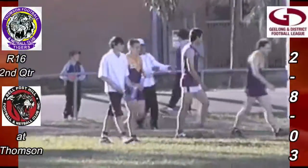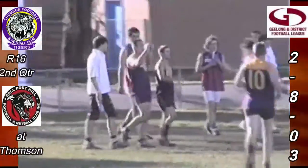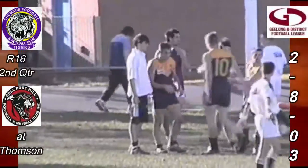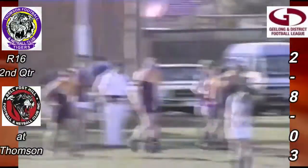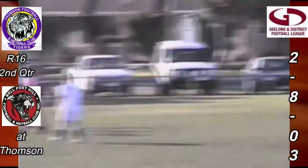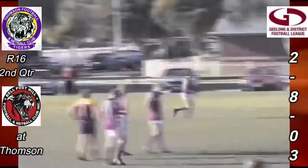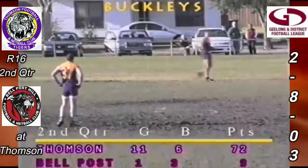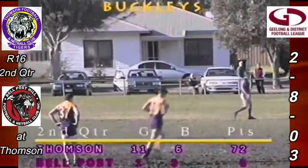All too easy for the Thompson forwards — they worked and worked and worked, they kept the footy in there, and they've kicked their 11th. 11.6.72, Thompson lead Bell Post Hill 1.3.9. Raiders Bingo second quarter scoreboard, 18 minutes gone. Yeah, he called it beautifully Eric — they had the numbers at the footy, they're running in numbers, the Tigers. I don't know how old Troy Feldman is today — I think he's 25 — but he's having a fair dinkum birthday out there, that's for sure.